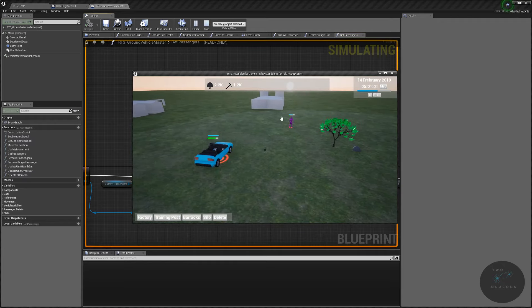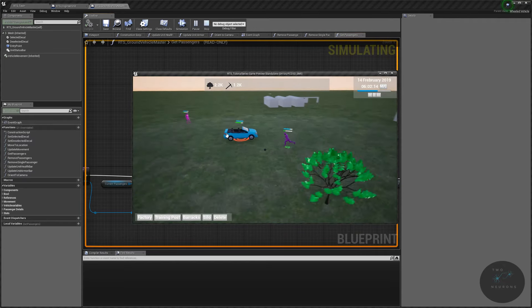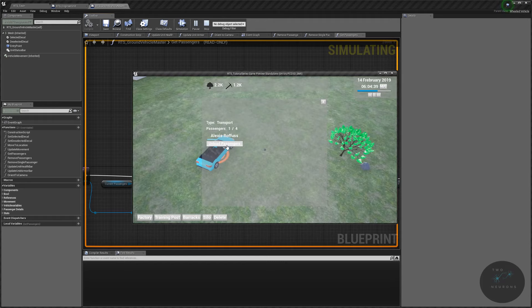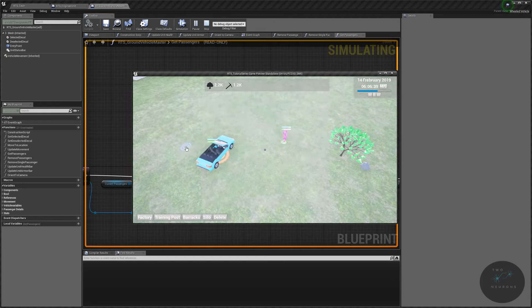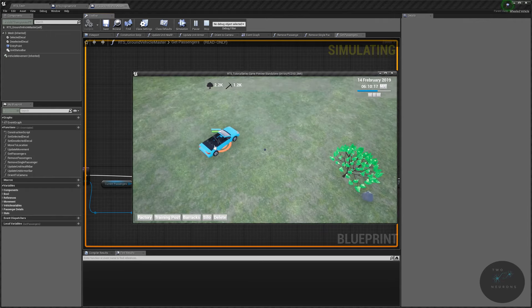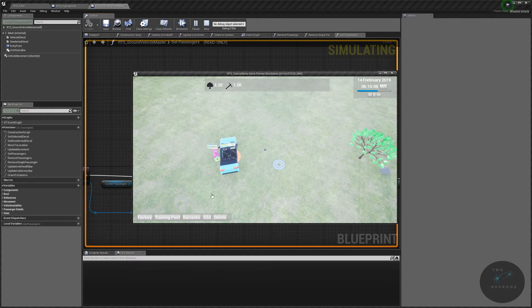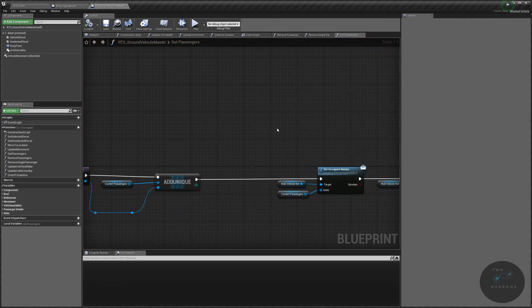Let's make sure it still works correctly — get the vehicle in, move a unit into it, open the vehicle HUD, unload the passenger, and send the passenger towards the other side of the vehicle so it's in the collision mesh. Send them back, click the vehicle, they go back in — so that works.